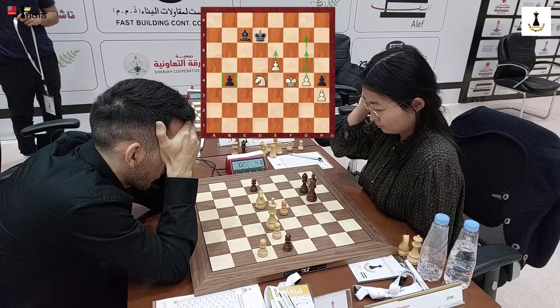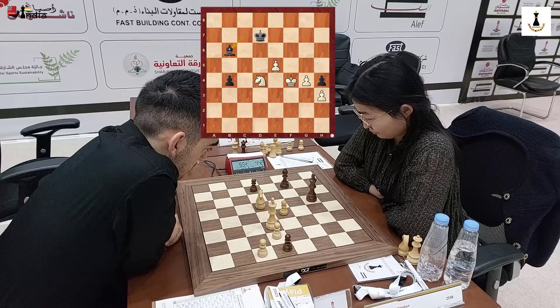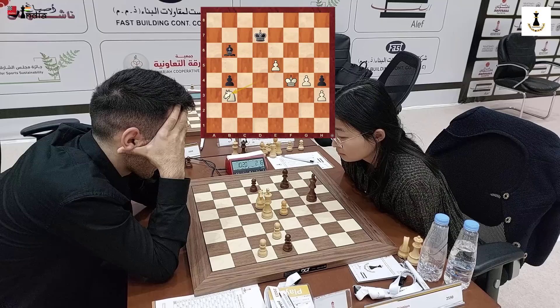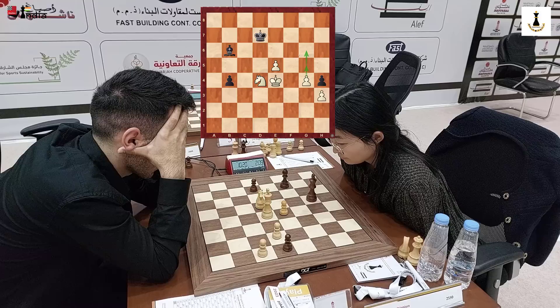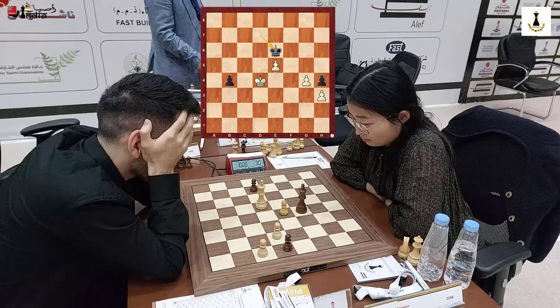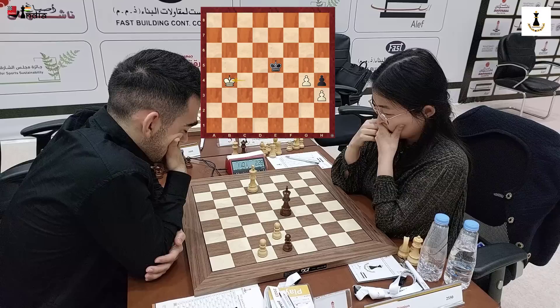Bb6 attacks the knight and the knight has to move. He goes Ke4 — I was thinking if Nb3 was possible, but Ke4 makes a lot of sense because now you want g5, g6, and the king cannot hold both these pawns. So Ju Wenjun takes the decision of going into a pawn endgame with Bxf — if this were a fortress it would be unbelievable. But in fact it is not, and you can see Martirosyan collecting the queenside pawn.